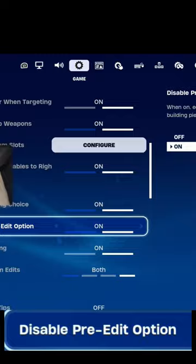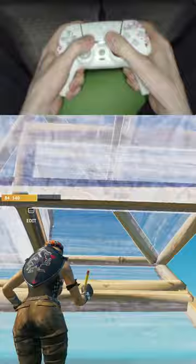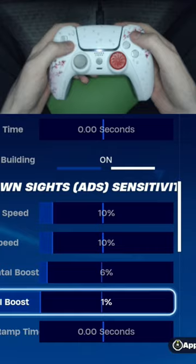For disable credits, you want to have this off, because when it's on you'll get stuck on a lot of edits, especially when you edit down. So turn this off.